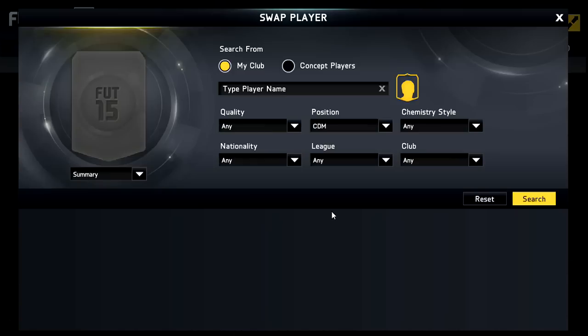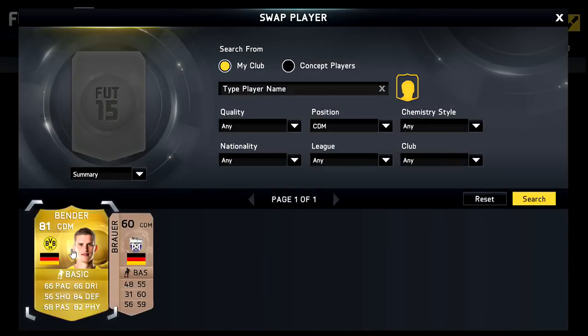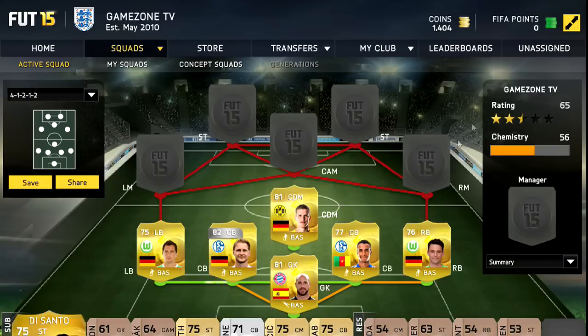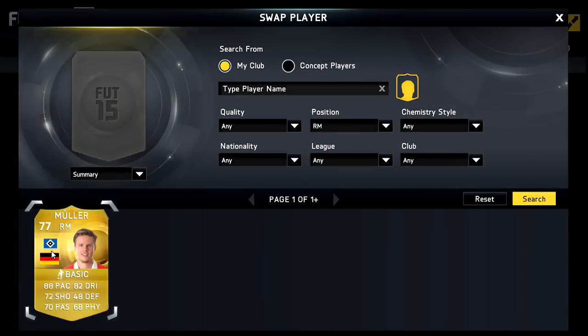Really good player. At left back we have Shafter — he is just going to be a cheap German left back but all around his stats are actually really good. In the CDM we have one of the Benda brothers. He's alright I suppose.